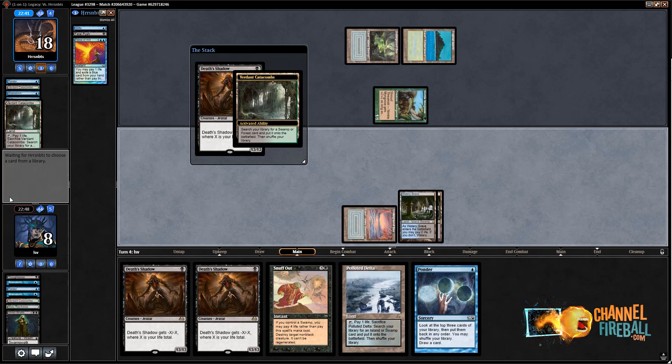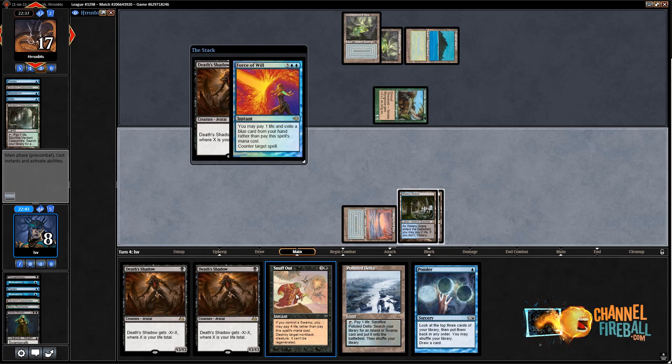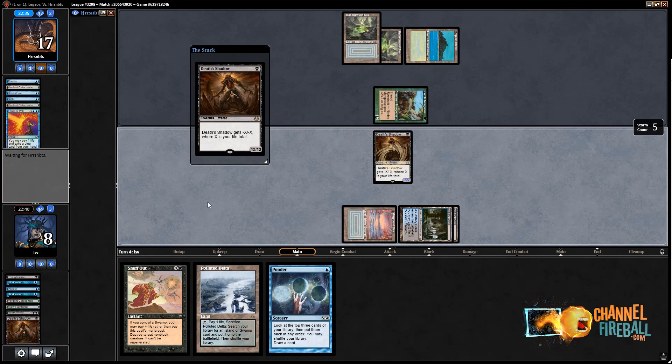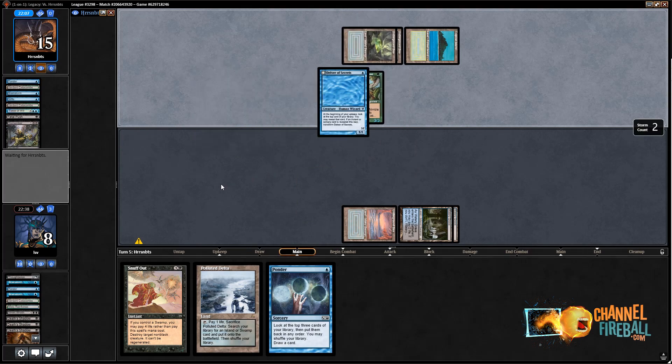I might not play the third Death Shadow — playing the third Shadow plays into Daze. They're force-pitching Daze. Never mind, I'm not playing around Daze then. I assume I'm going to lose one of these Death Shadows to Fatal Push. The last Death Shadow just outclasses their Nimble Mongoose by so much. Dismember — that's rough. I unfortunately can't pay life at instant speed, and they have a Delver. If they played the Delver first I could have Snuffed it out.